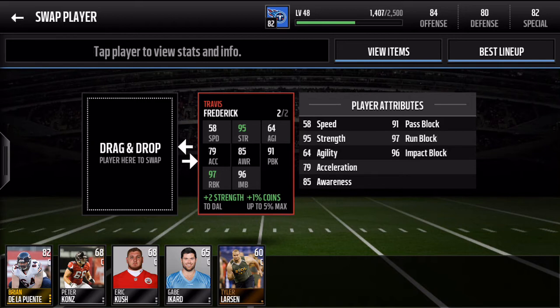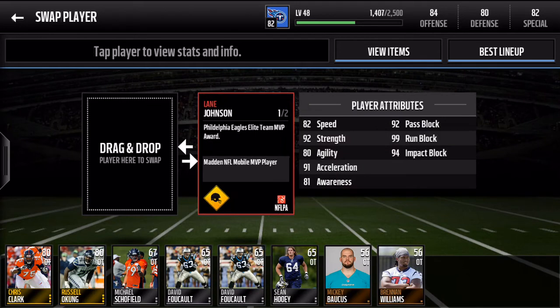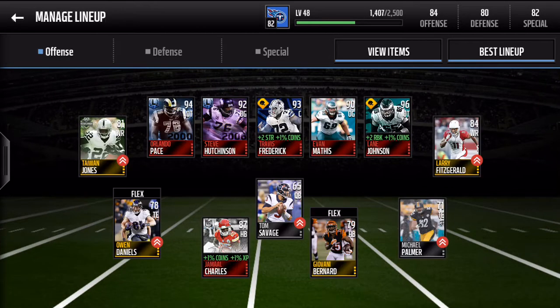I don't really know what's going on with this because it's showing that he's getting plus two strength and plus two run block. Let's check out Lane Johnson here — because before it wasn't showing that he had it, and I'm pretty sure Lane Johnson is a 92 strength, so I'm not sure why it's showing it's getting boosted by the other one. But hey, maybe it's going to be something where they boost each other — that would be pretty sweet.